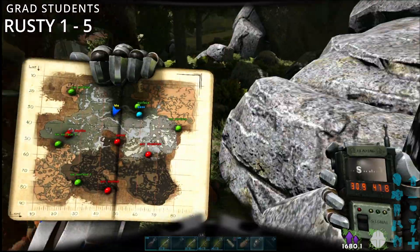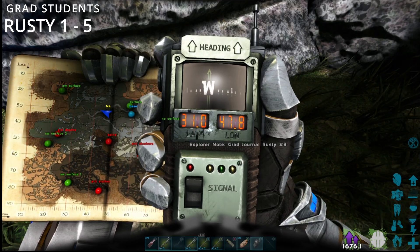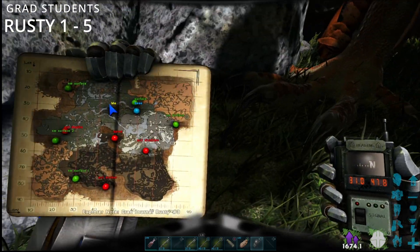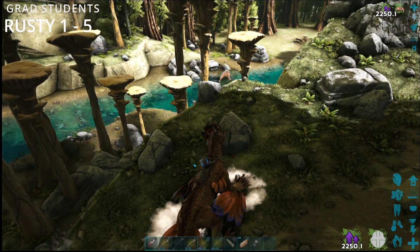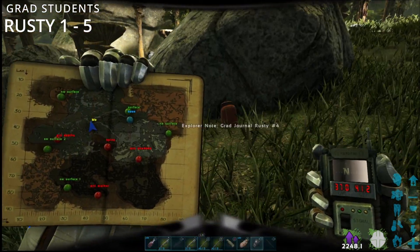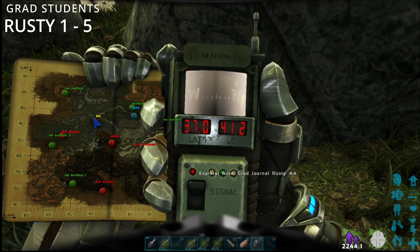This next one is just here, and it's at 31 by 47.8. This is the next one coming up, it's just here. This is Rusty number four, and it's at 37 by 41.